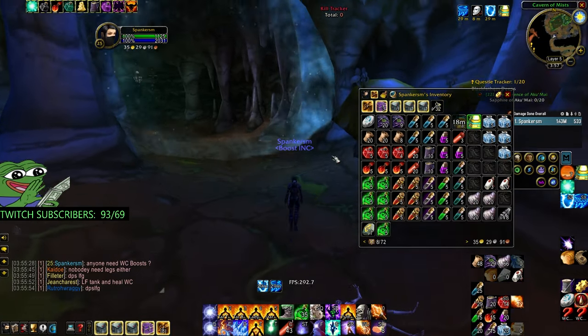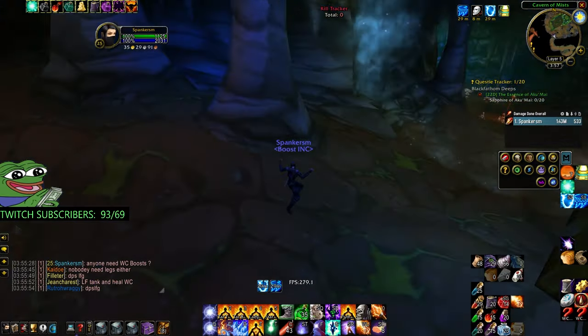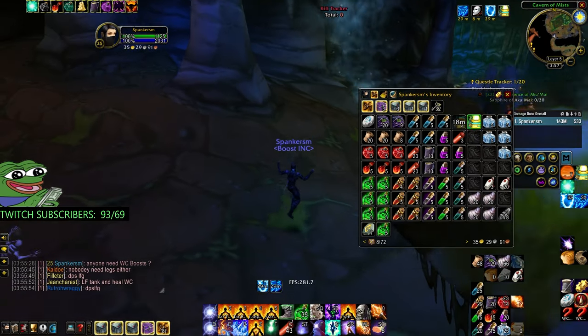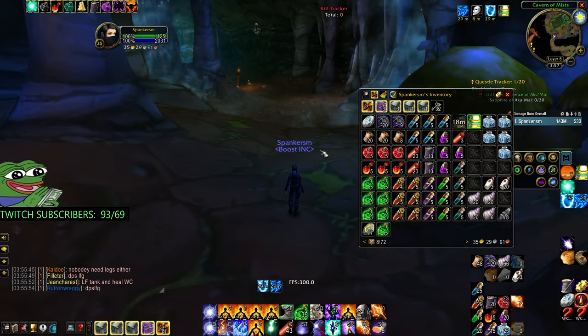What's up guys, it's your boy Spankers back again with another AoE Mage guide. This time I'll be showing you a couple fixes and changes that we've optimized — doing the WC 200-plus pool instead of the 170 or 240. This is probably the most efficient pool you can sell for a boost or run yourself.